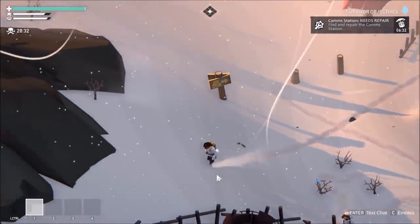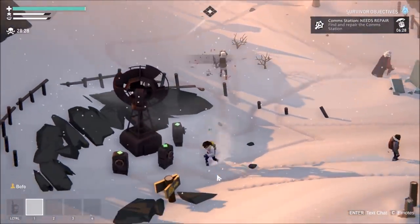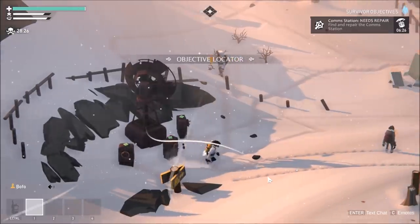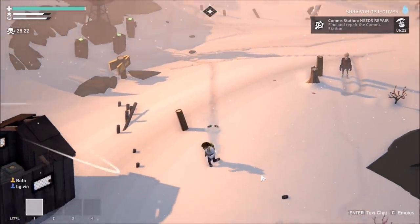Next we'll be moving over to the objective locator. The objective locator is this giant satellite dish that, when activated by three players, will point you in the direction of the next objective. This is one of the most important things to understand.